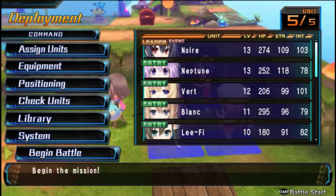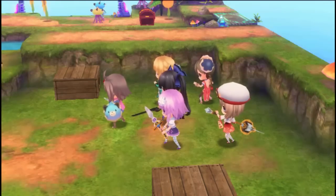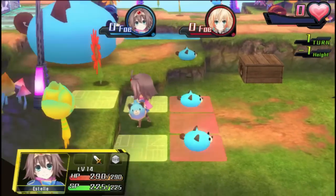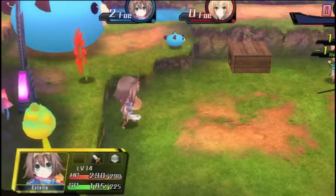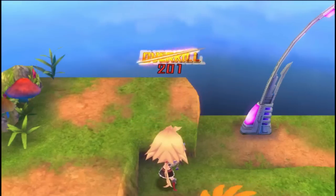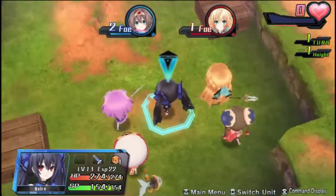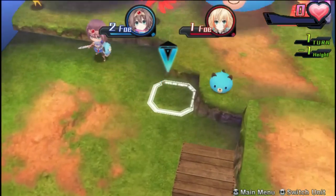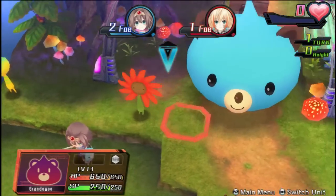Lily points also actually have another use. If you lose all your team members you will lose as expected, right? But if you have enough Lily points and you don't have the full complement of characters you can take along, you can revive them using Lily points. So if you have a bunch of people defeated, you can always just spawn in some new ones if you've done the right thing and gotten all your stuff built up.